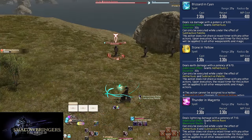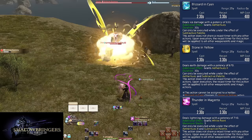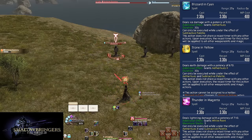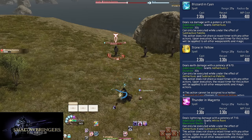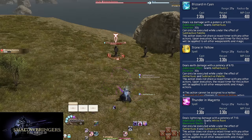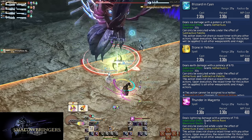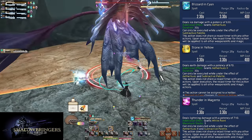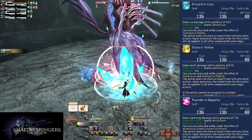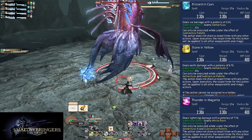Level 60: Blizzard in Cyan, Stone in Yellow, and Thunder in Magenta. All your skills have the same 25-yard range, but all other effects differ. They each have a 2.3-second cast time with a 3.3-second recast time, and cost 400 MP — slower and a slightly higher cost, but more than made up for with their power. They do 630, 670, and 710 potency of damage. We want to use these skills over our base combo. The only problem is making the mistake of using Subtractive Palette before movement, which makes casting and moving around much harder. On the other hand, Swift Cast is stronger in this context — 3.3 seconds of movement before your next cast.